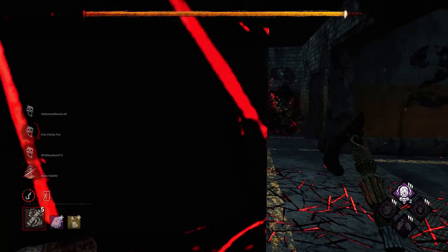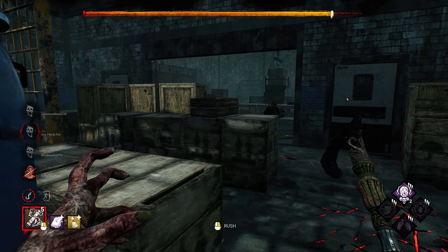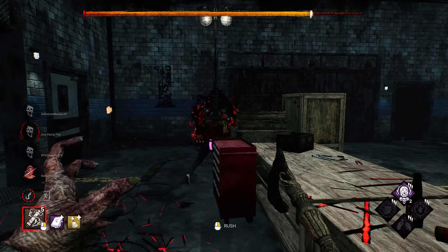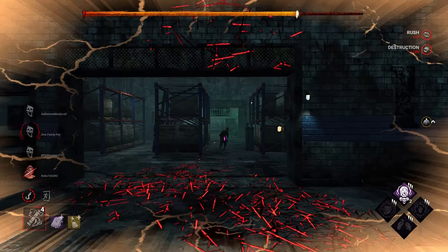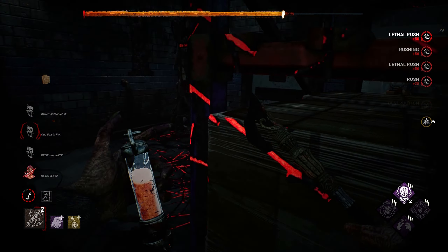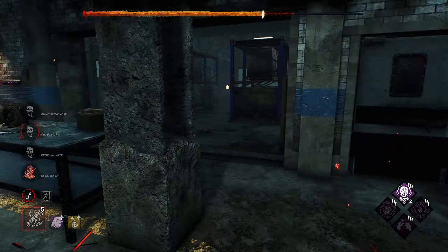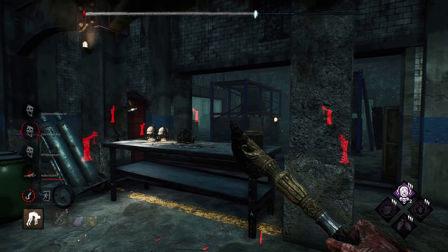He went up the stairs — this is going to be the last chase of the game. Not much I can do here so we're going to eat it. It's a safe loop; no point in mind-gaming it, you're just going to follow it. Break out of it — she's just watching. You can't make those turns as Blight without some crazy J-flicking, and that's an exploit so we don't do it. She drops the pallet — she thought I was going to respect that one. It was a nice try though, I almost did.